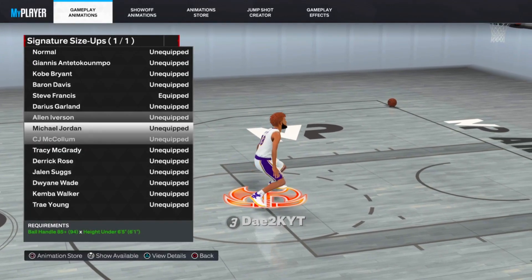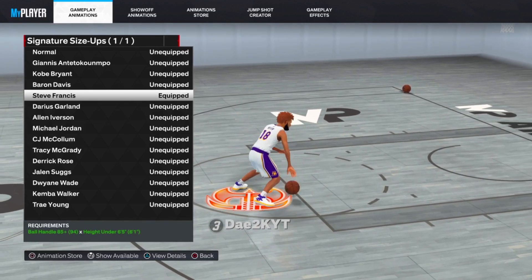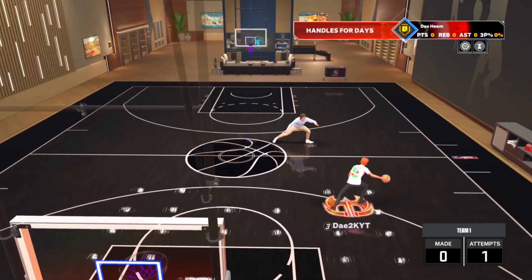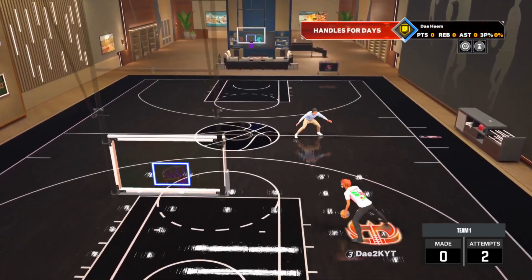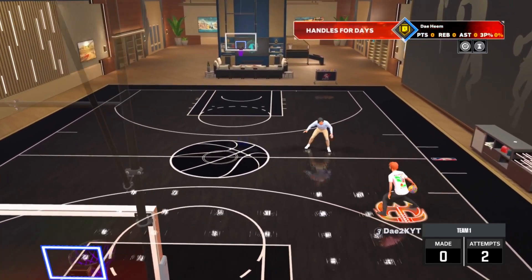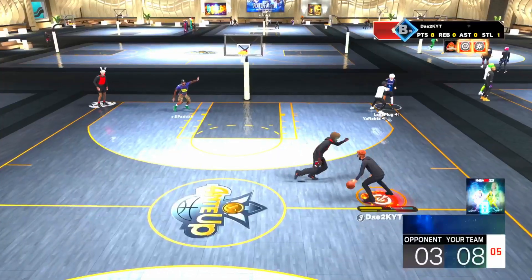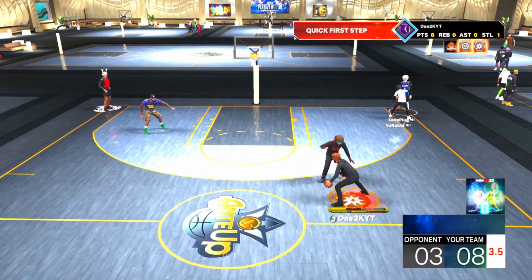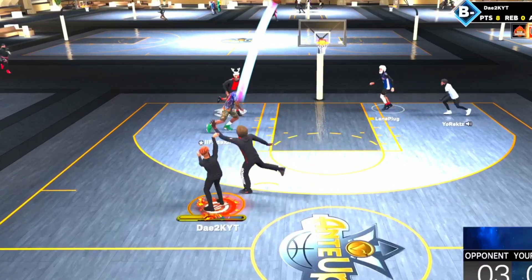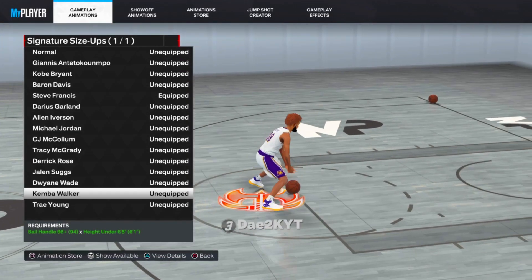Now we're on to Signature Size Up. I have tried damn near every size up in the game, and Steve Francis is hands down the best size up for 6'1" by far. It's only unlockable for 6'1"s this year — that sucks — but it's too fun to combo with. It makes you want to play on a small guard. If you have a small guard, put on Steve Francis to see what I'm talking about. If you don't, I'm going to put a link to my play shot build video in the description.